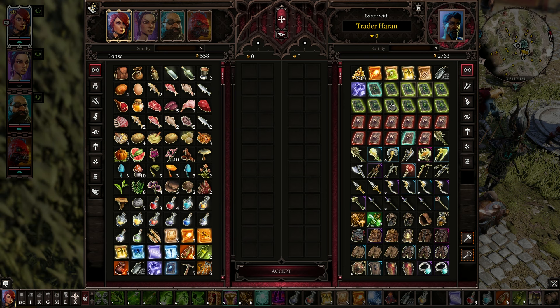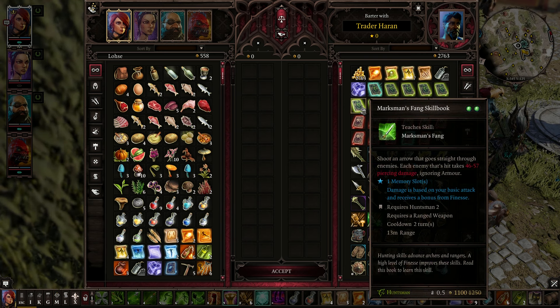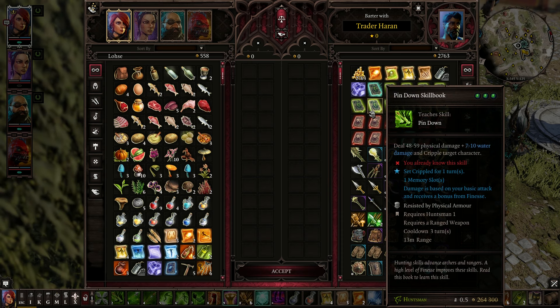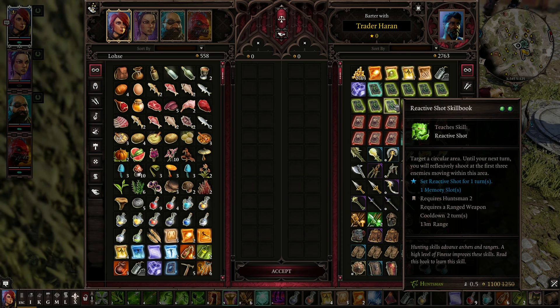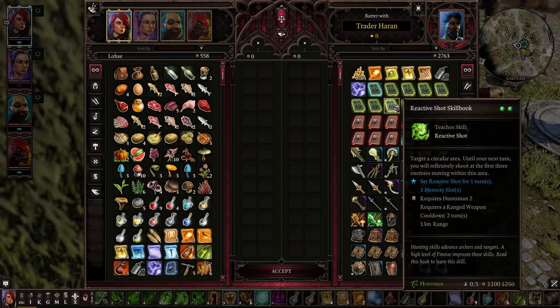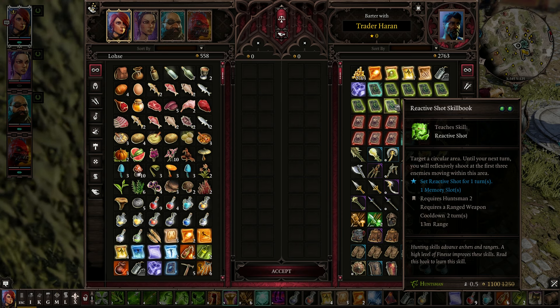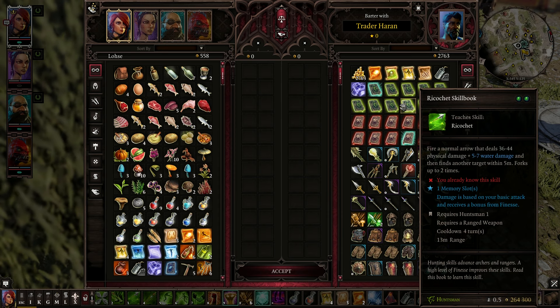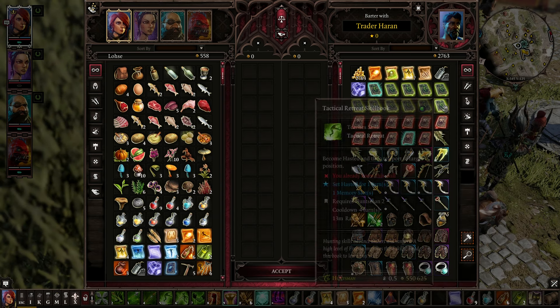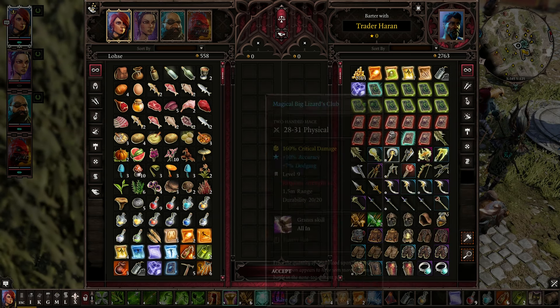First Aid. Barrage — got that. Marksman's Fang — shoot an arrow that goes straight through enemies, each hit takes piercing damage and ignores armor. Reactive Shot — target a circular area, until the next turn you will reflexively shoot at the first three enemies moving in this area. Like Overwatch — that's cool. Sky Shot, we've got that. Tactical Retreat, got that.